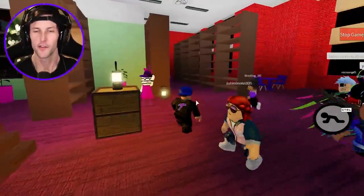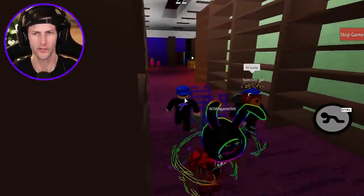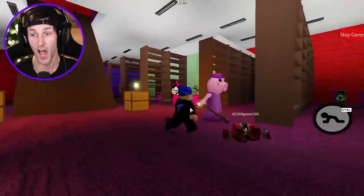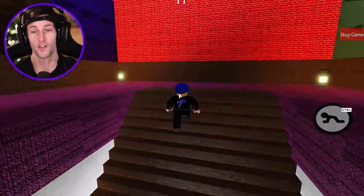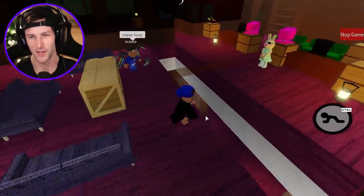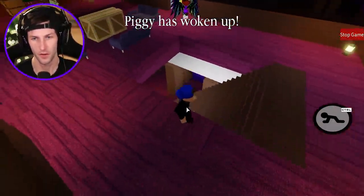All right guys, here we go - inside the spooky library. Look how cool this looks when the lights are off at nighttime. Of course the lights are still on, no worries. But we have to find... Oh, Granny Pig just fell through the sky! That wasn't supposed to happen. The librarian is on the loose, you guys. I don't think she's supposed to fall. She fell through here - there's no way to put her back up there. We're just gonna leave her how she is. She wants to fall on people's heads.